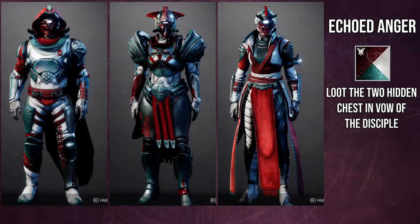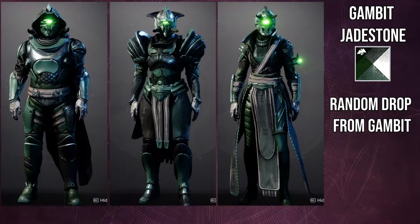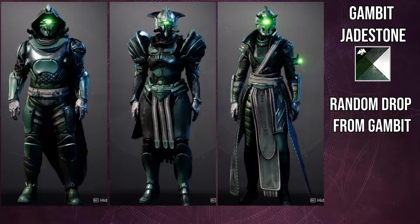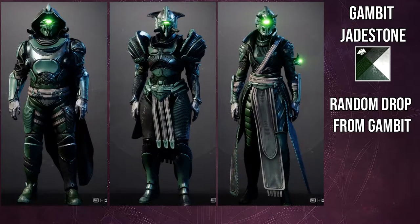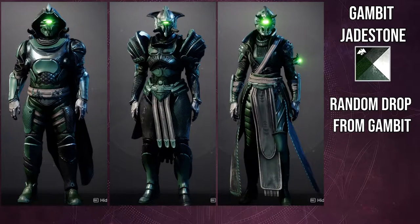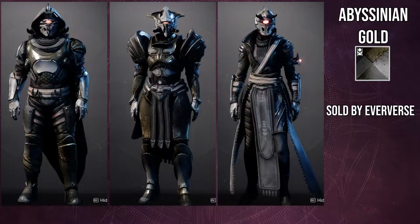As for Gambit Jade Stone, the off color will only be on the left leg for the Titans. That's the only one I can really see — maybe on the boots for the hunter on the right leg, but jade stone is not the best for this because the off color is also black, which is also part of the shader. This is not a good shader overall. That said, I do like this one a lot for really bright glows. So if you want to use the helmets or the warlock bond for a glow effect, this is definitely the shader to do it with.